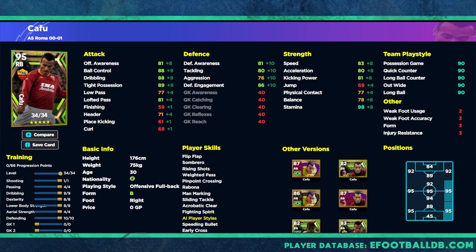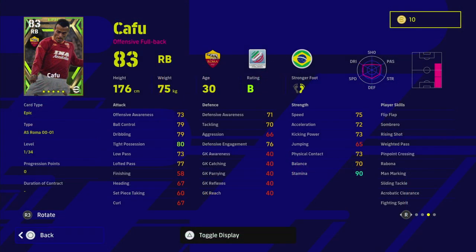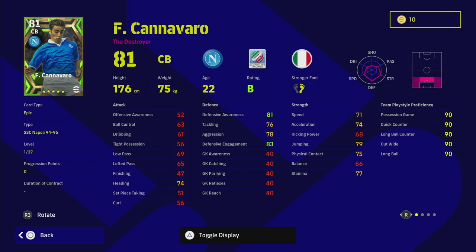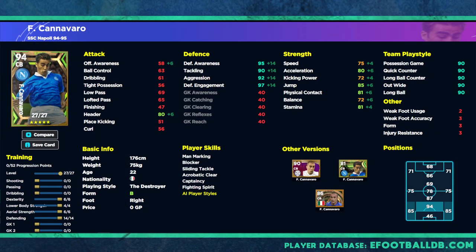Cannavaro is a very interesting one. Even though he's small — one of the smaller center backs in the game — he has insane stats. For center backs you have to have blocker, interception, or both. He doesn't have interception but he does have blocker, unwavering form, man marking, captaincy, fighting spirit, sliding tackle, and acrobatic clearance. His AI player ID is going to be insane — he'll be ridiculously hard to get past. He doesn't have great dribbling so you'll just be booting the ball, but I'd use him as a battering ram to mop everything up aggressively.